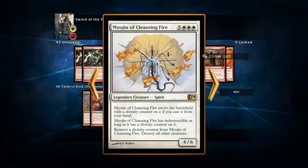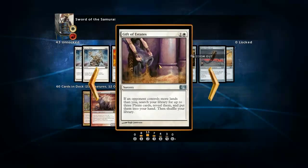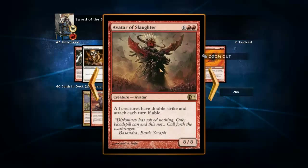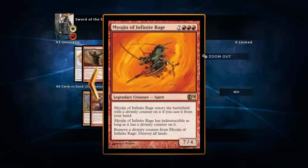If there are multiple copies of Gift of Estates, then maybe there would be a different build for this deck available where you include more of those kinds of expensive cards. But nope. Avatar of Slaughter - we're getting ridiculous at this point. Myojin of Infinite Rage - even more ridiculous.